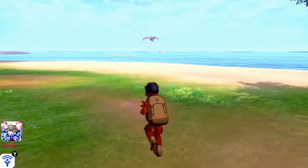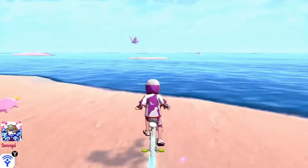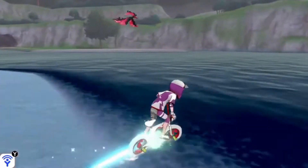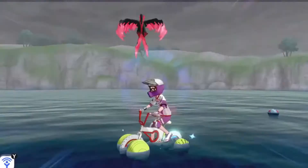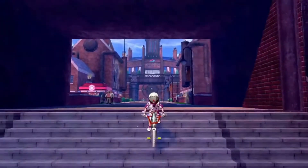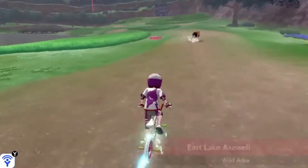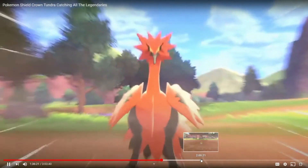To catch Moltres you have to go to the Isle of Armor, where again he will be right there and you just have to chase him down. For Moltres you have to try to get in front of him, which is pretty hard, but if you do manage to do it it will scare him and then he'll fight you. For Zapdos you have to go to the first original wild area where Zapdos will be waiting for you. When you approach him he will start running and he is FAST. You just have to keep chasing him till he gets tired and slows down, then you'll be able to fight him.